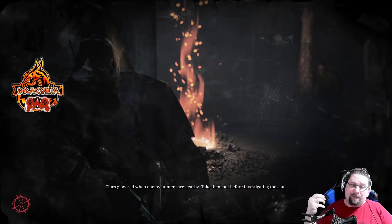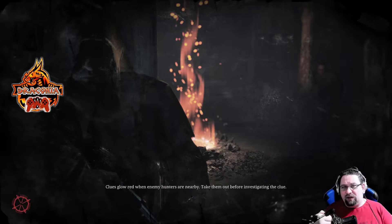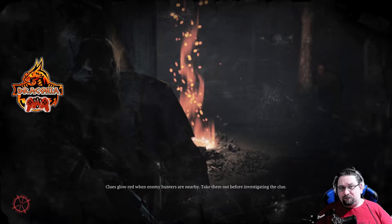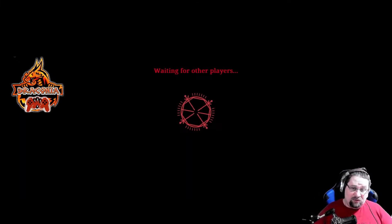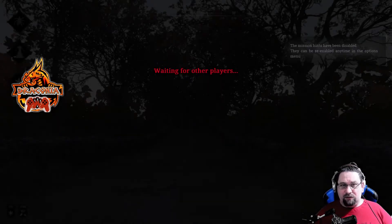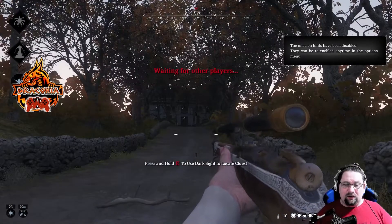You need to find the objectives, kill the boss, and after you kill the boss you get the bounty. With this bounty you need to go to the rescue place. On the rescue place you can leave the game and you will get a lot of points. But it can happen that you die during hunting time and someone can take the bounty from you - so it's worth going to the rescue place as soon as possible.